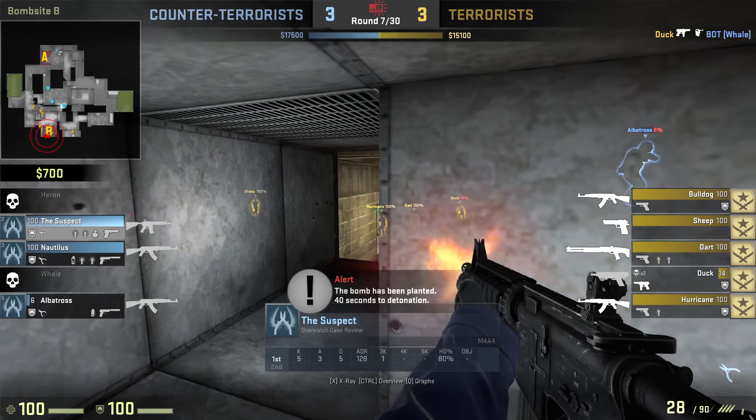He misses a very easy shot, then finally connects. He gets tagged — I think it might have been from the guy with the auto. Suspect still gets the kills. Oh, there's the spinbotter going — let's see if the spinbotter is going to get some kills. Yeah, there goes the spinbotter getting some kills. Overwatch over.